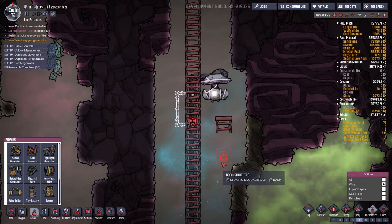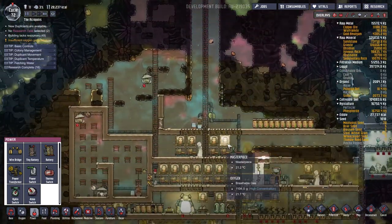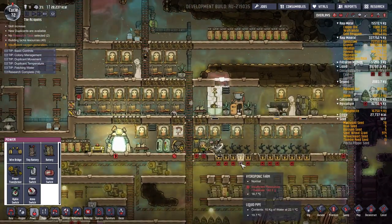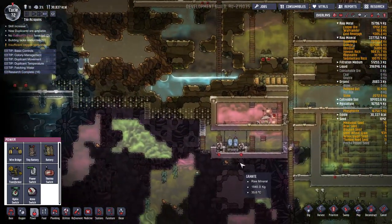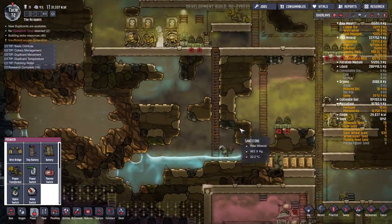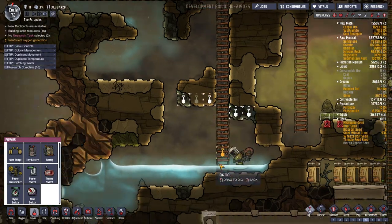Deconstruct that wire in the middle, please, and then we'll put in an atmo switch. That'll be fantastic. We do lack fertilizer — where can we get more? That's my priority right now. I don't want them wasting time getting fertilizer. I guess we can just mine some fertilizer — that'll be simple.